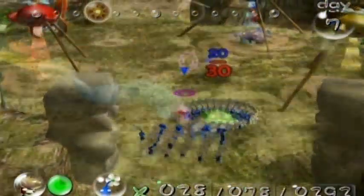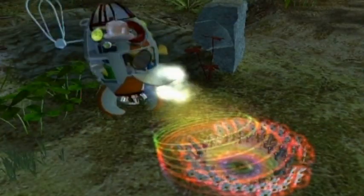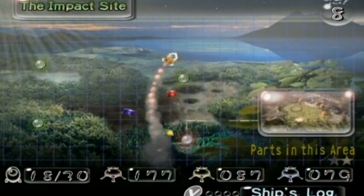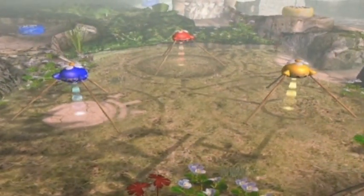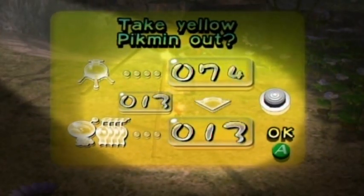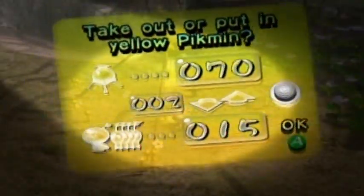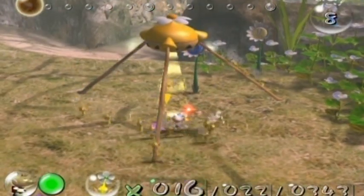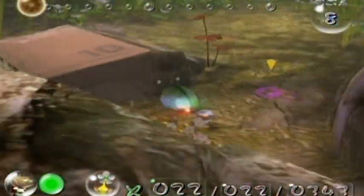The last three remaining ship parts from the Forest of Hope had finally been collected. With both the Forest of Hope and the Forest Naval done, I thought I should return to the impact site before heading to the Distant Spring. Welcome back to Time to Play Pikmin Day 8. We're back at the impact site — this will be the last place we have to go before the Distant Spring, which is one of the most challenging levels in this game. Trying to get that whole area done in three days is going to be tricky, but I've done it before.